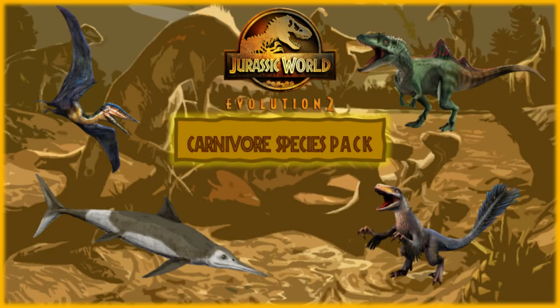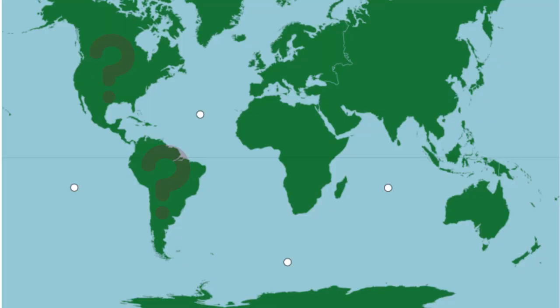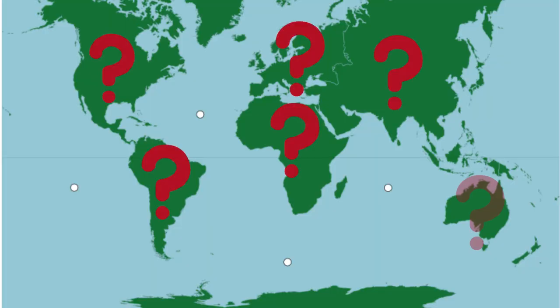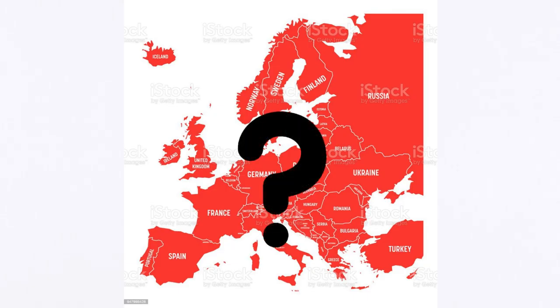New DLCs are something that the community is always speculating for Jurassic World Evolution 2. Continent packs are no exception to this. Many people love to speculate on what species we can see from specific continents. But what could a European expansion in Jurassic World Evolution 2 look like?